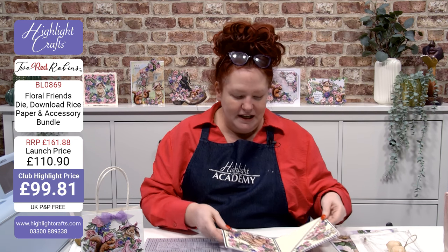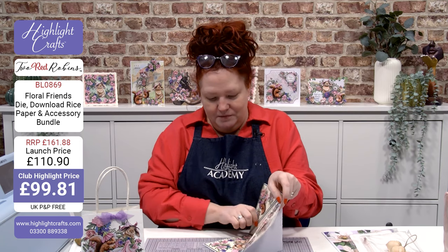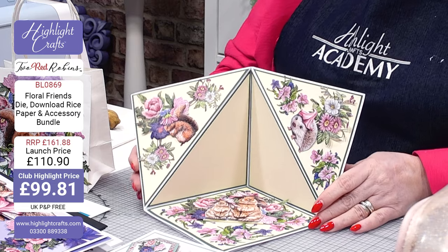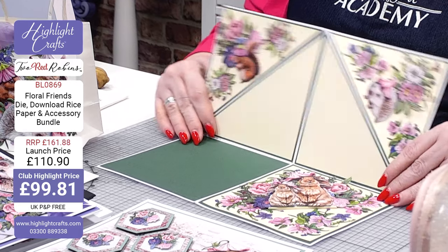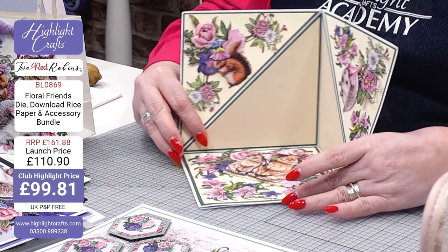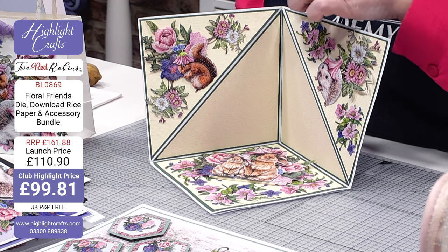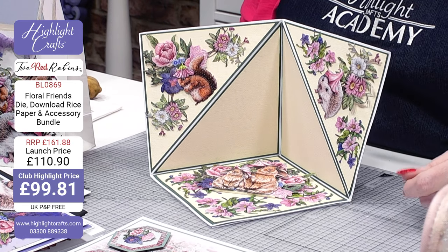Our design team have clearly loved working with this collection. And finally — bear with me — look at that! It's a card, but I love the fact that it's a 12 by 12 piece of cardstock and it will still go flat in the post, but just by giving it a twist, look at all of that — you could even have your sentiment on the inside. All three characters are there — just brilliant. Everything together is a phenomenal deal and I hope you can share all of your creativity with us.